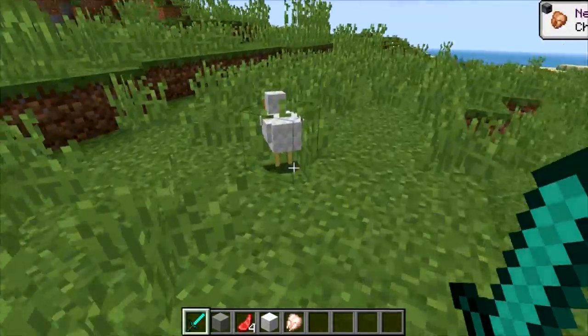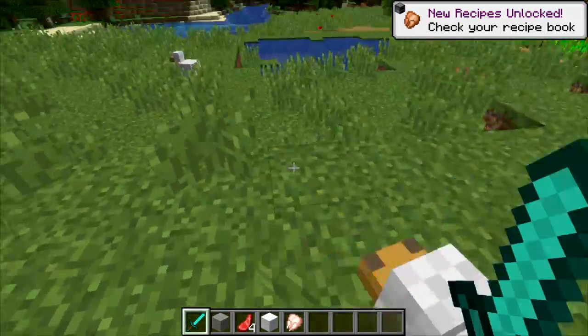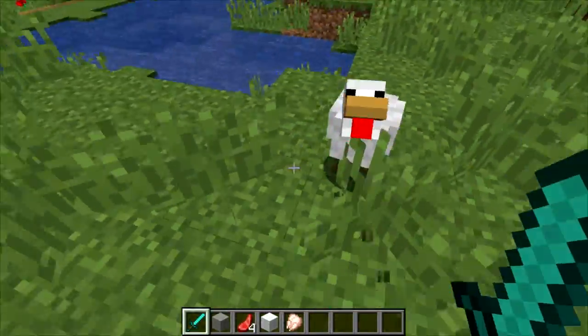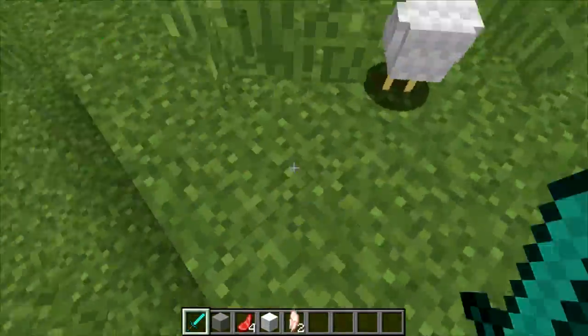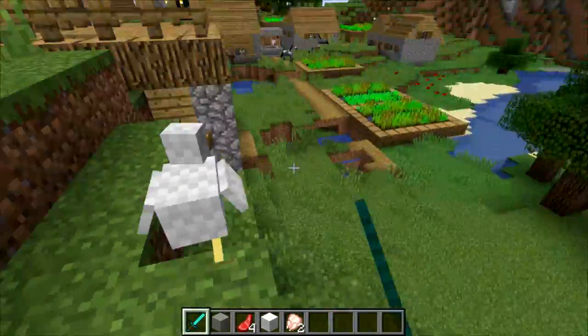Also the ducks in this world are kind of weird and completely different. Why can't I kill it? The ducks in this world are actually smart — they hide in the grass so that I can't kill them. Do they actually do that on purpose? Actually I think it's coincidence.